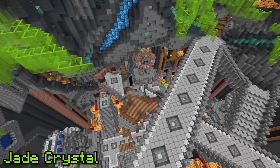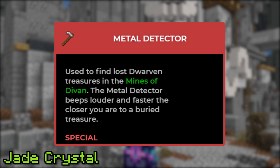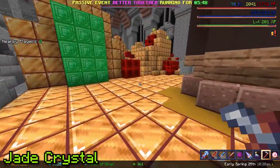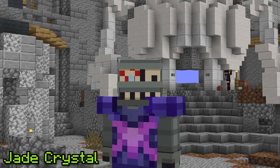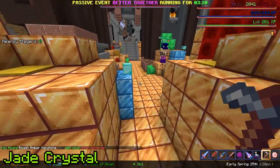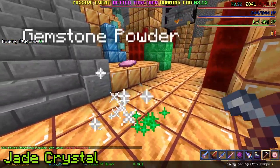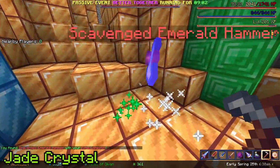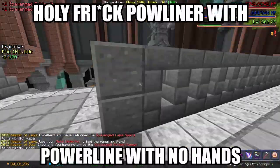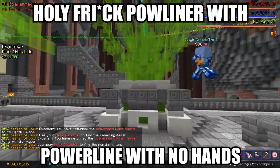To obtain the Jade Crystal you have to venture into the Mines of Divan. Once you're there, talk to any of the NPCs and you will receive a metal detector. When you hold it in your hand and walk on the gold floor below, you will hear a dinging sound. If you don't hear it, just walk around till you do. This sound will speed up once you get close to the treasure. Then, when you're close enough, a chest will pop up from the ground. These chests can drop a few different things, but what you're mainly looking for are the special items. Once you have all four, give them to the four NPCs around the pedestal, and you'll be presented with the Jade Crystal.